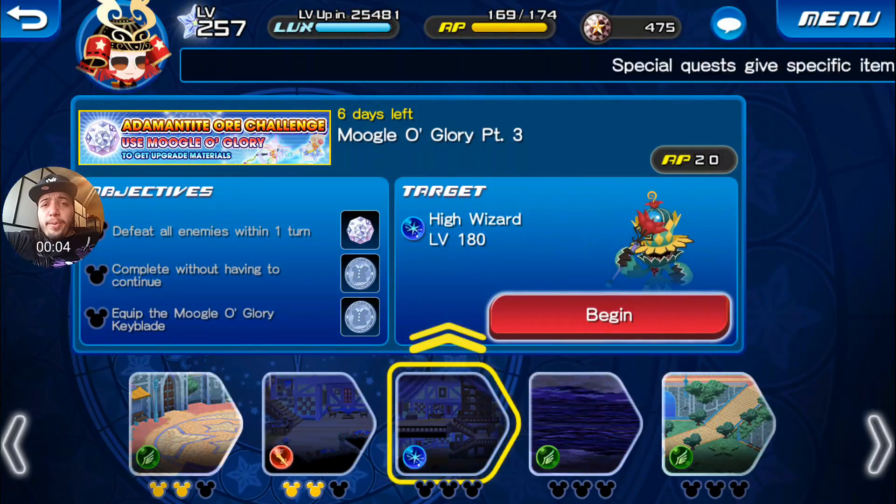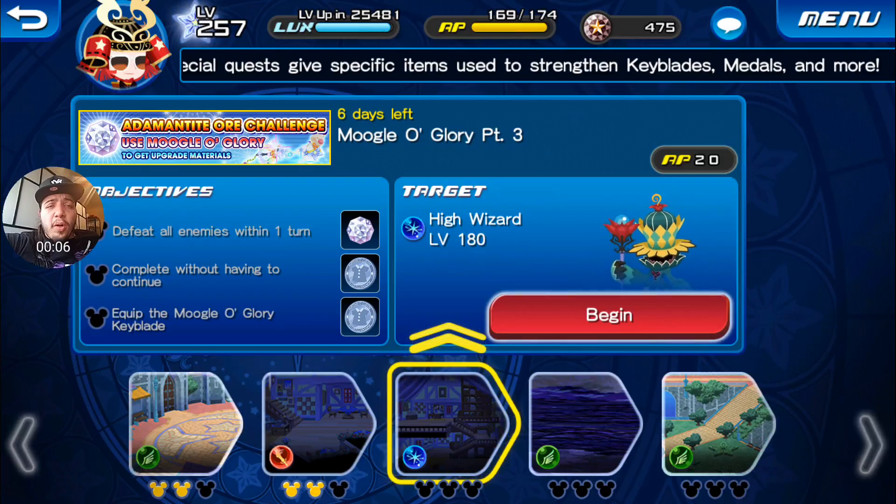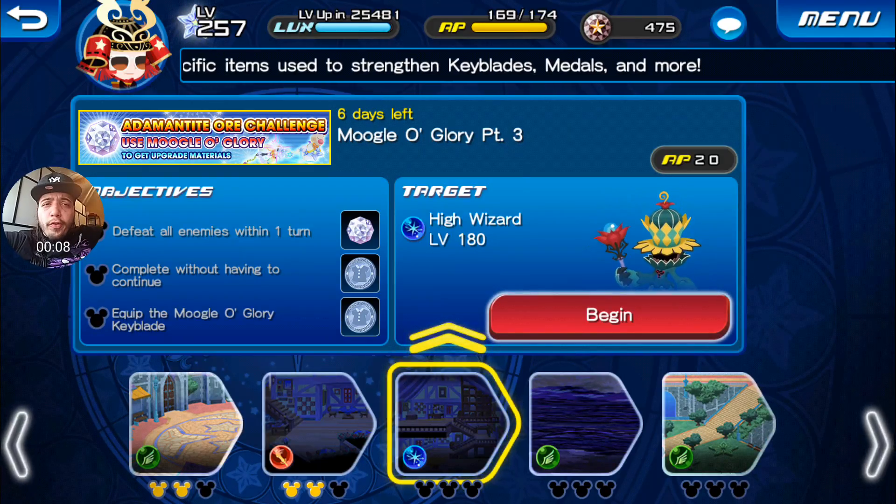Hey, what's going on everyone? Welcome back to another episode of Kingdom Hearts Unchained. My name is Ansono, and today we're going to do Moogle of Glory, part number three.